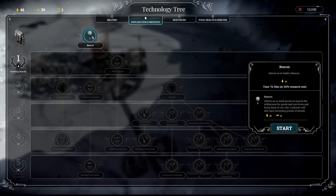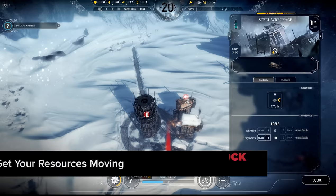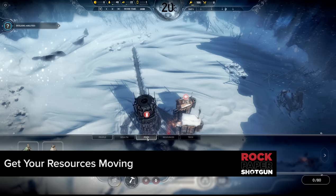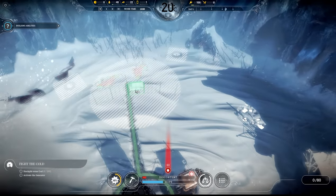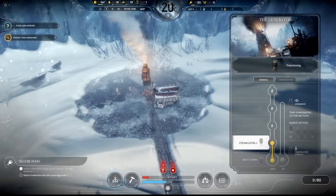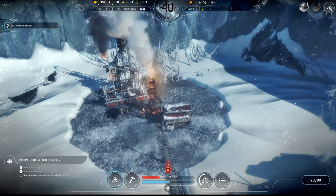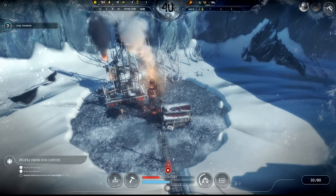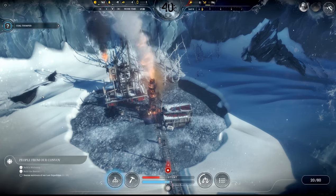Your next research project should be the beacon to get your scouting parties working. Getting people out of the city will help stockpile goods. From here it's all about stripping the valley of its precious materials. I like to build a gathering hut by this surface coal — the hut keeps workers nice and toasty and is more efficient than sending them out to collect individual resource piles. While they are scooping up the coal, I research a coal thumper in the workshop and build it in the same spot when the surface coal is gone. This way it's already next door to a gatherer hut and those workers will start collecting the thumped coal.